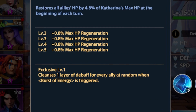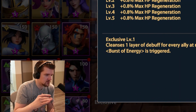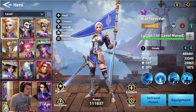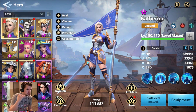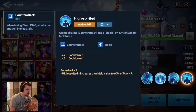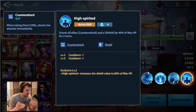The best part about her kit in my opinion is Exclusive 1, where she'll cleanse one layer of debuffs for every ally at random when Burst of Energy is triggered. So not only is she passively healing people, she just cleanses everything off. For example in Arena, Ascendo drops a silence — she would just go and cleanse it all off. When it comes to DoT debuffs in PvE, slows or CC, if she's going first she'll just cleanse all that off.